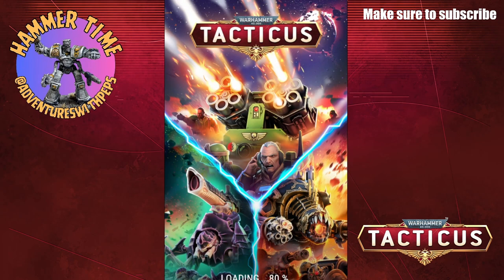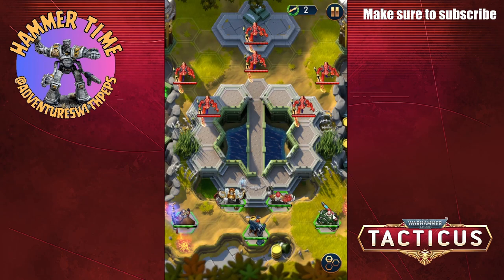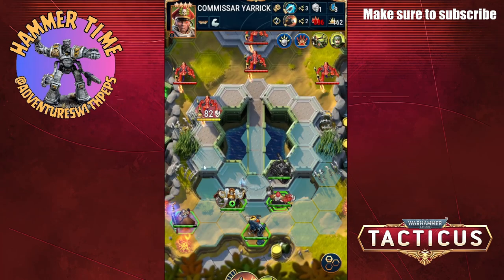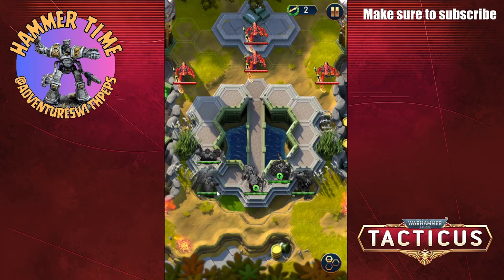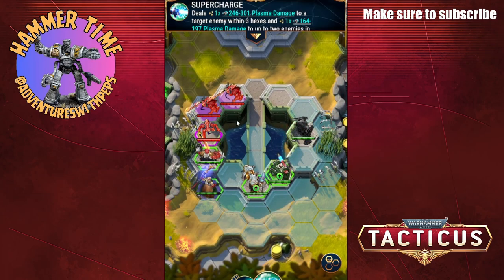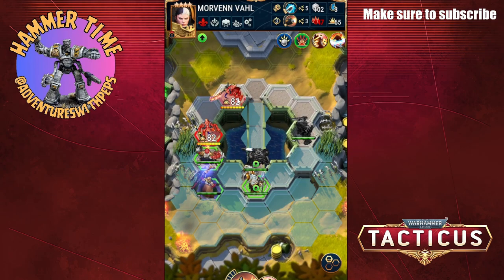This is such a fun little game. If you are playing, make sure to drop me a comment and let me know your favourite faction. Did you pick Forge Fiend? Did you pick one of the other war machines? I think at launch there were three options: the Tyranid Biovore, the Imperial Guard artillery piece, and the Forge Fiend that I'm using.